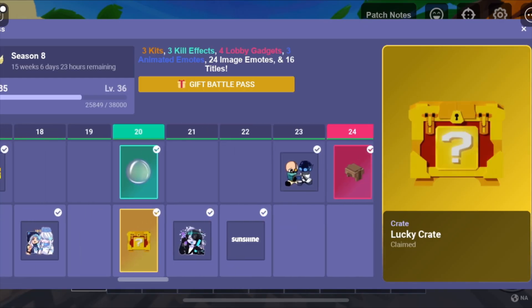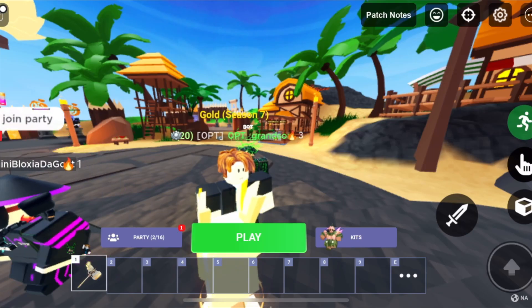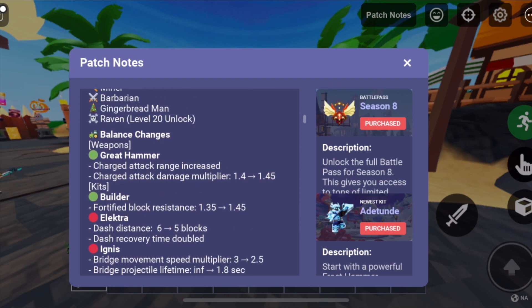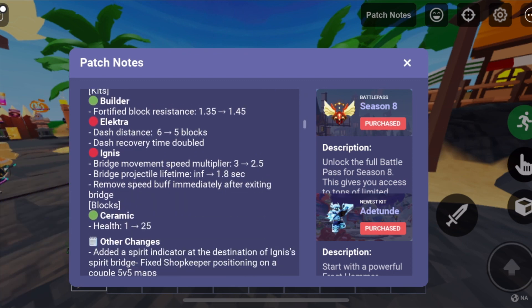It's not in the battle pass — you have to be player level 15 for it now, which is kind of weird and disappointing. They nerfed the electric kit and ignis kit, buffed builder, and buffed the great hammer again.